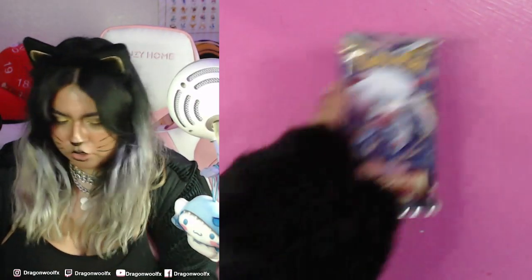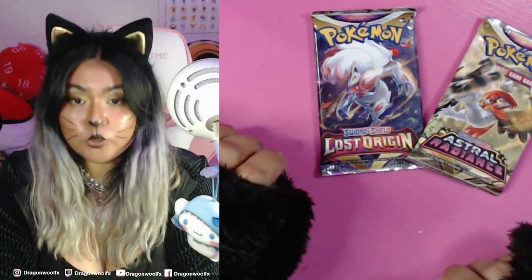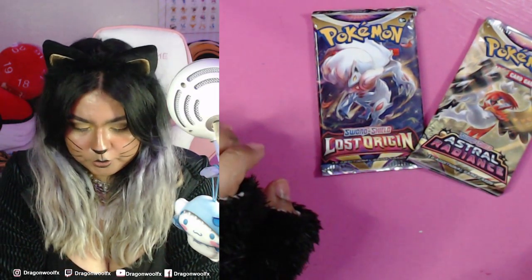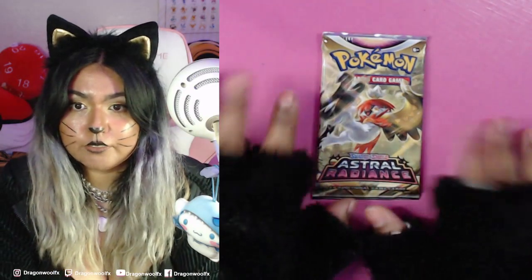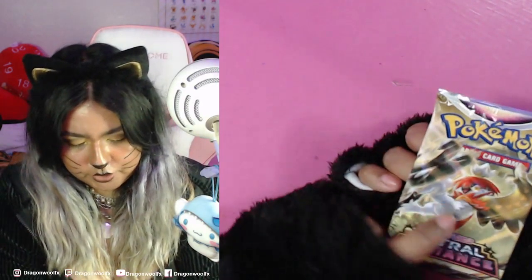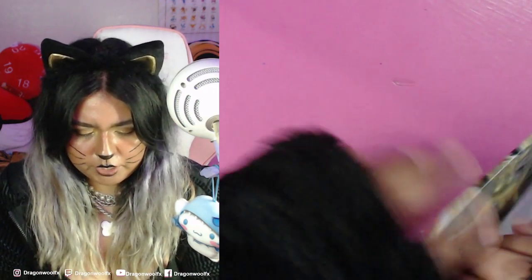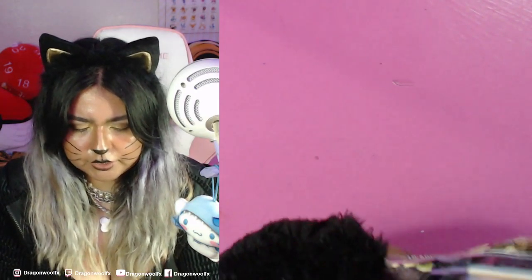I get to open another pack — so you guys can choose Lost Origin or Astral Radiance. I'll choose one to open for the channel and another one for the live. You guys want to open Astral Radiance? Okay, let's see what we get for this one. This is with a Hisuian Pokemon — what's the bird called? Hisuian something, forgot the name. We'll see — Astral Radiance. These ones are a little bit older, you can still see that this has the yellow borders.